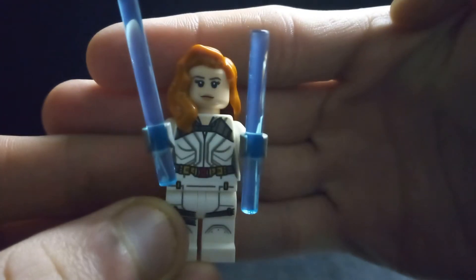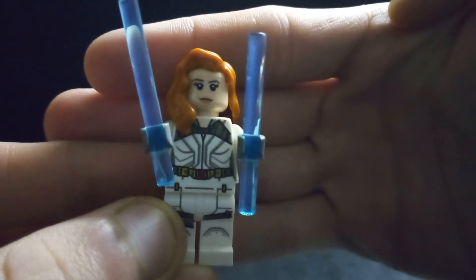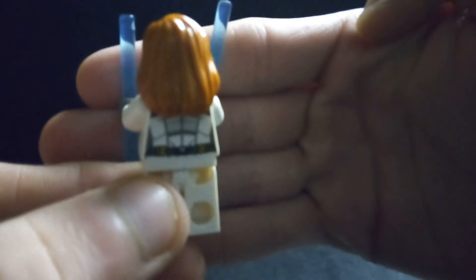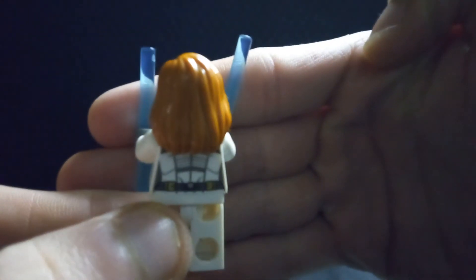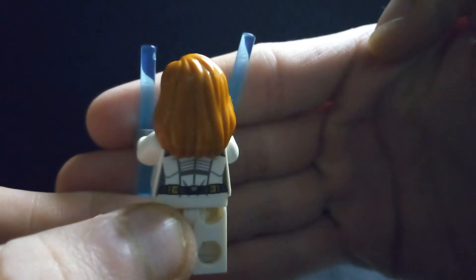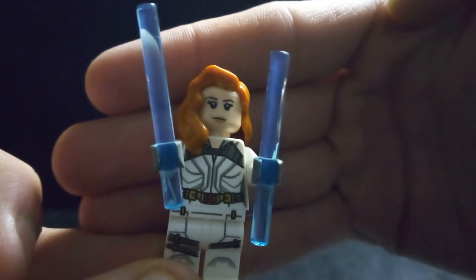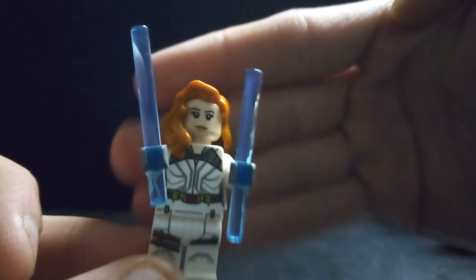And last up, Black Widow! This is the only set you can get her white outfit in from the movie. It's gone back to using those trans-blue lightsaber pieces for the batons, but honestly what they do to make up the batons now in three pieces - that honestly looks better. So I don't know why they decided to step back for those batons, but who are we to question LEGO?